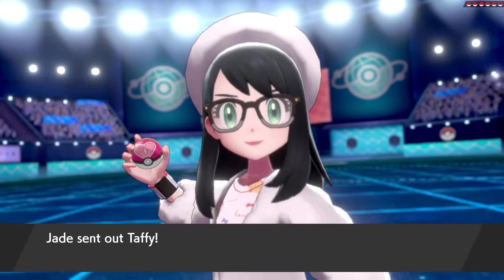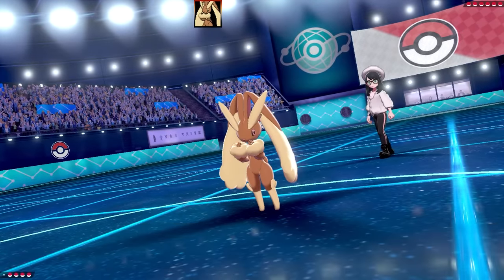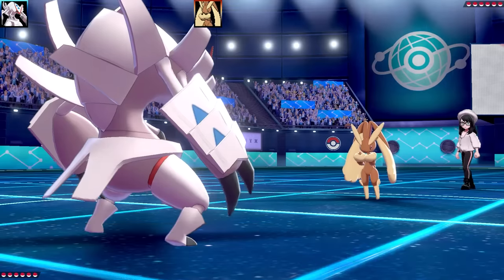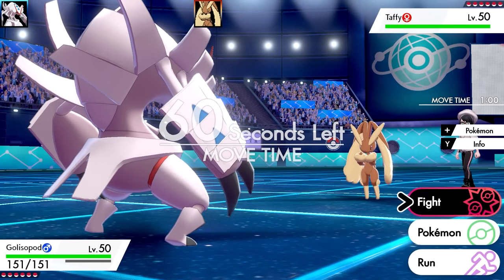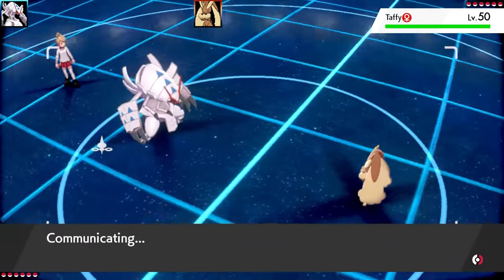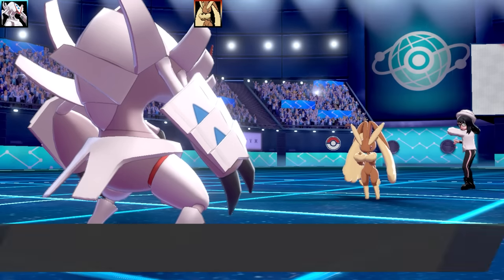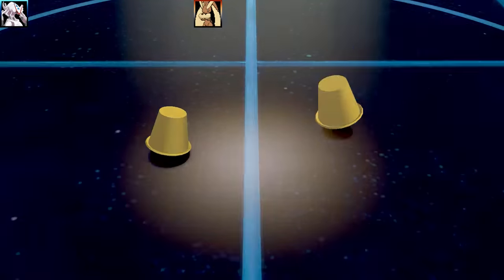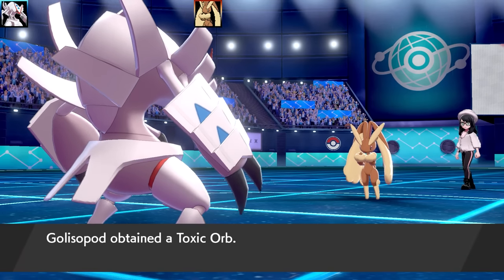First battle is against Jade. We've got two battles today with the Crustacean team, and the first Pokemon is going to be a Lopunny. I've got Golisopod to include on this team, and it's a pretty cool set. We've got a speedy Golisopod - max Speed, Jolly Nature, with max Attack and max Speed. Moves are Mud Shot, Pin Missile, Aqua Jet, and Rock Slide, with King's Rock as the item. This is all based around making the opponent flinch.